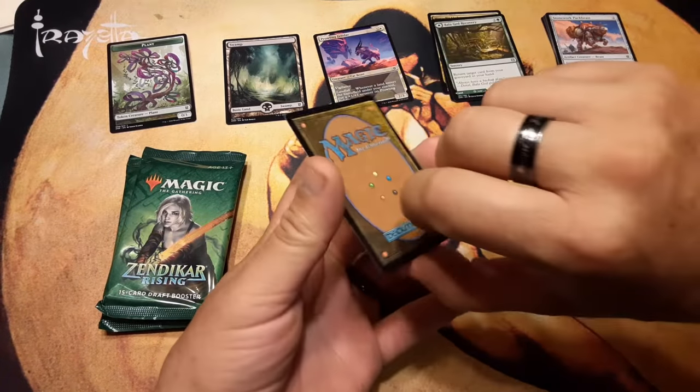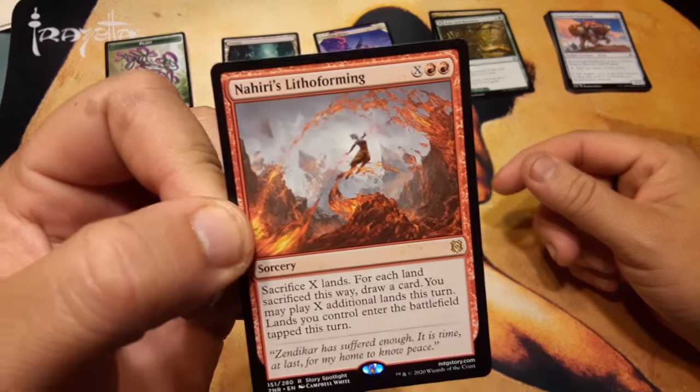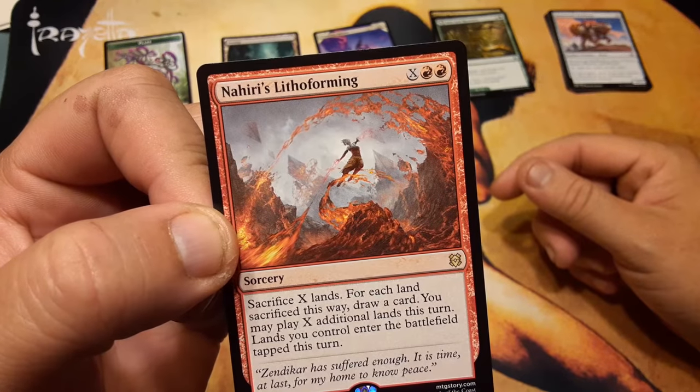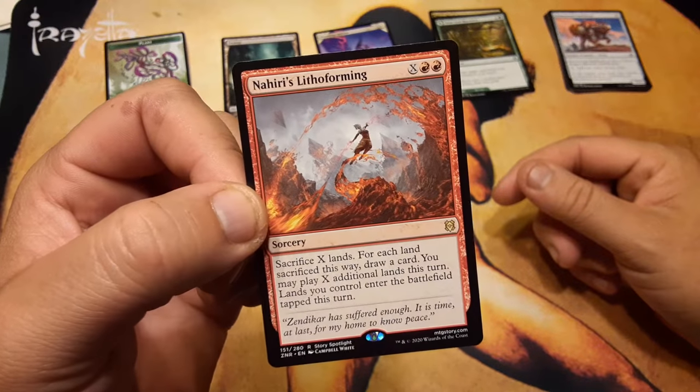And the rare Mythic is... Nahiri's Lithoforming. X and two red. Sacrifice X lands; for each land sacrificed this way, draw a card. You may play X additional lands this turn. Lands you control enter the battlefield tapped this turn. Huh, that's alright.